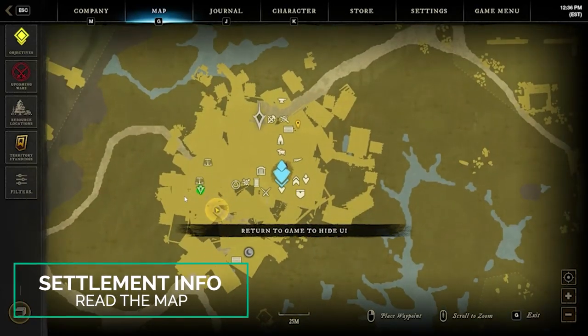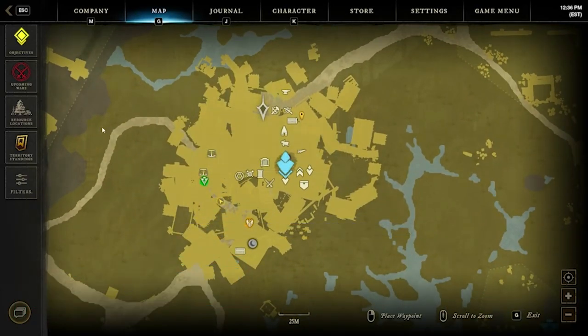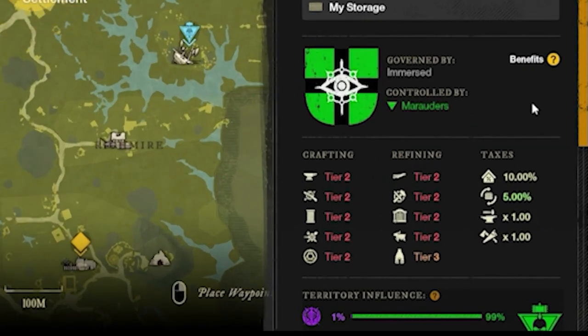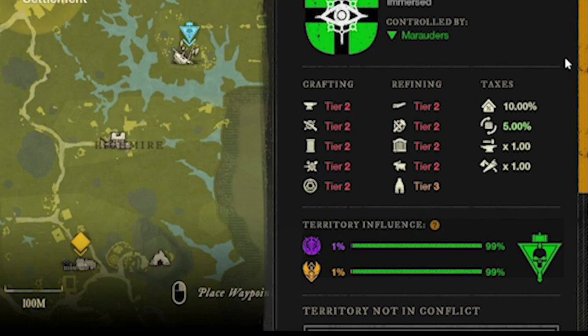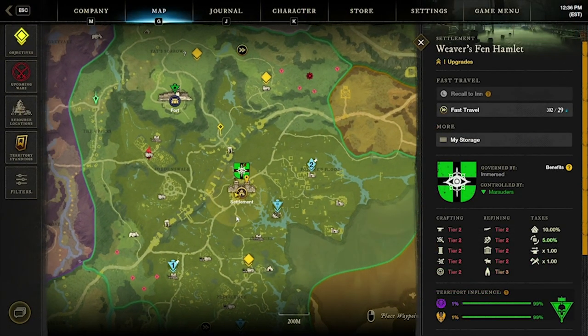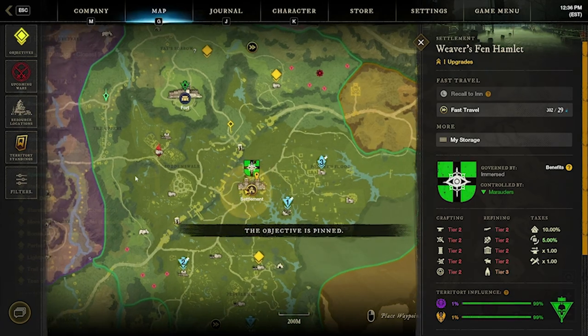First things first, every time you go to a settlement make sure you zoom in on the map and check out the layout of the city. The icons will tell you where the crafting and refining stations are, where the trade post is, each of the faction representatives, your storage sheds, your inn, and various quests. Each settlement can also be clicked on and you can see who controls it, which faction controls it, the crafting, refining, and taxes as well as the influence. Your map is a very valuable tool and can be used to pin objectives that update in real time.